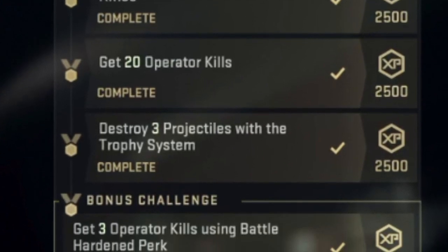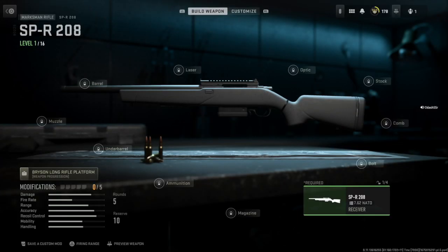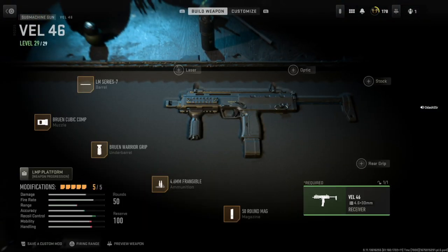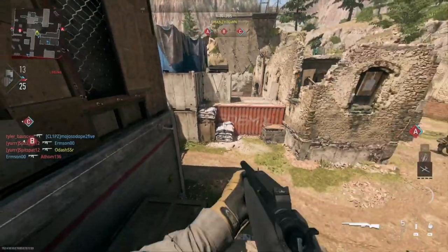Once we get that, we're going to go ahead and attempt a bonus challenge of getting three operator kills using the Battle Hardened perk. Here's the current setup of the gun we're using for today's challenge. For the sidearm we're going to be using the Veil 46, and here's a look at some of the attachments we're using with that gun. With that out of the way, let's jump right into it.